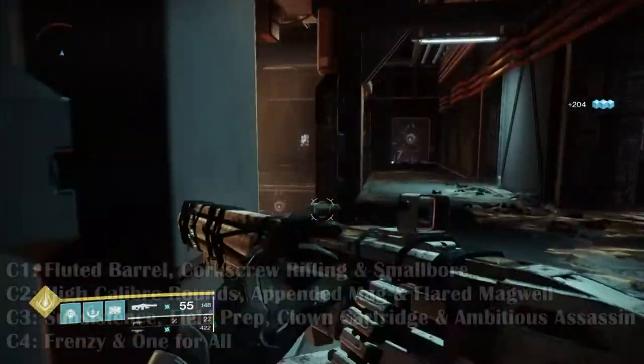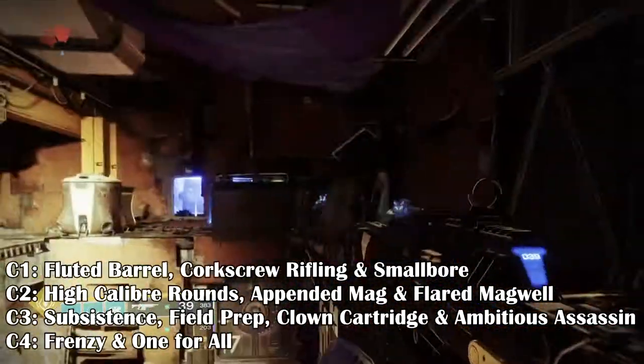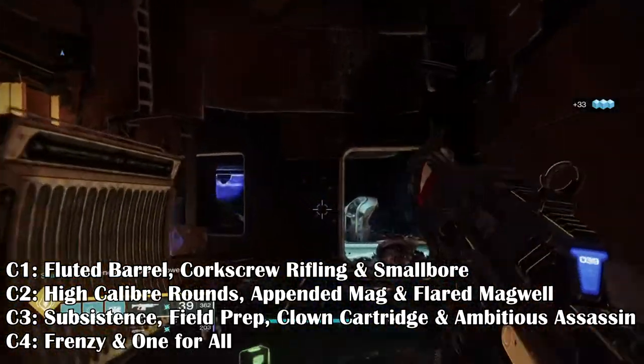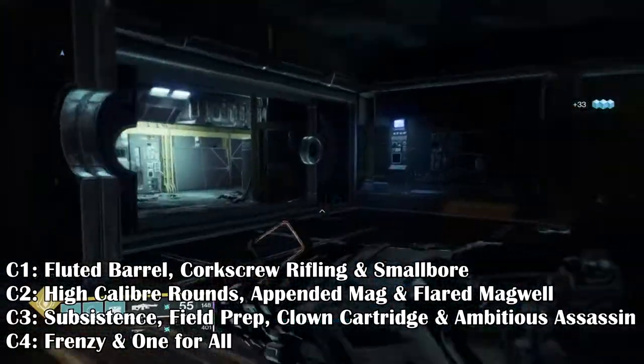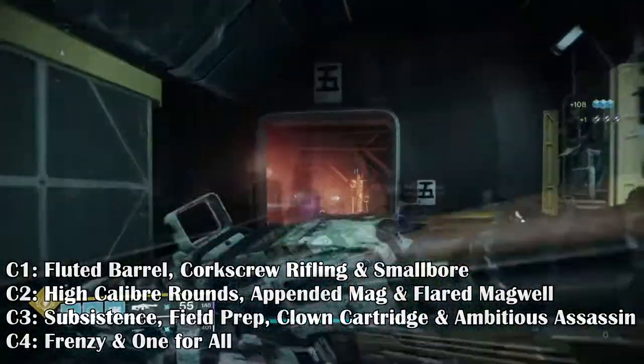Recommended Traits: Column 1 — Fluted Barrel, Corkscrew Rifling, and Smallbore. Column 2 — High Caliber Rounds, Appended Mag, and Flared Magwell. Column 3 — Subsistence, Field Prep, Clown Cartridge, and Ambitious Assassin. Column 4 — Frenzy and One For All are all recommended perks.